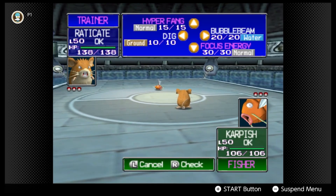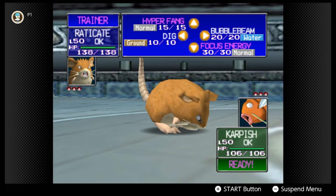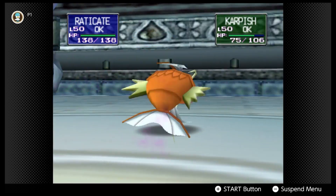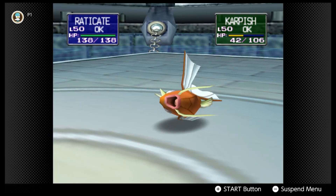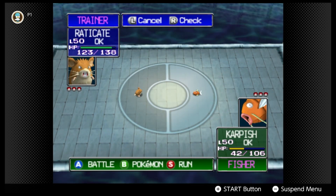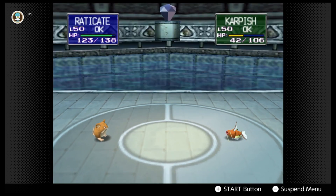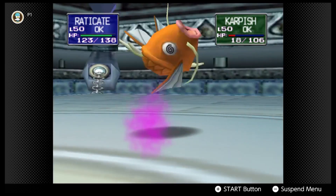So yeah, Raticate has dig, hyperfang, bubblebeam - I want to say focus energy. In Generation 1, the critical hit ratio when you use Focus Energy actually goes down instead of up. I don't know if that's the same case for Pokemon Stadium, and honestly I'm not trying to find out, because if I don't get any critical hits my feelings are going to get hurt after using Focus Energy. But that Hyperfang is doing a lot of damage.